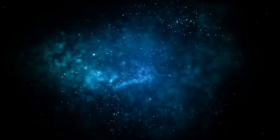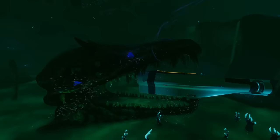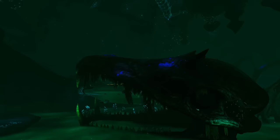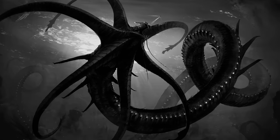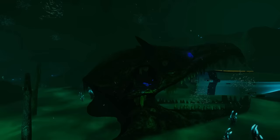And the biggest Leviathan to have ever roamed planet 4546B is the Titan Leviathan. Its skeletal remains can be found in Subnautica in the Lost River, and the part we see is actually only a third of its entire length. Anthomnia made a concept with the help of Tapwing showing us what it could have looked like while still alive. Just look at the size of that Seamoth next to it — if that thing were in the game, Ghost Leviathans would probably look like plushies next to it.